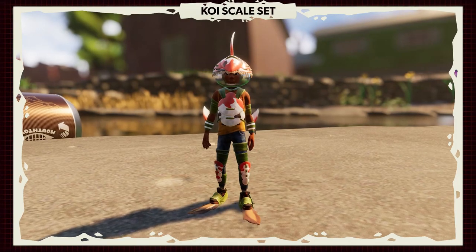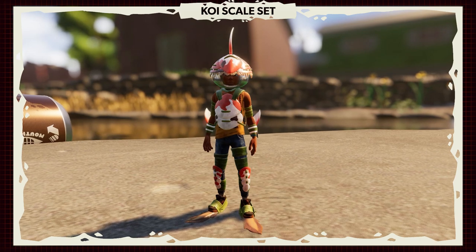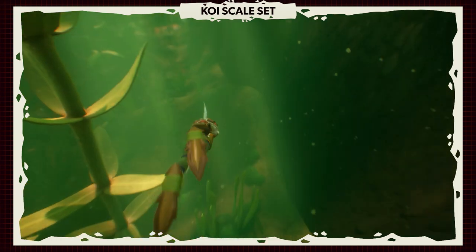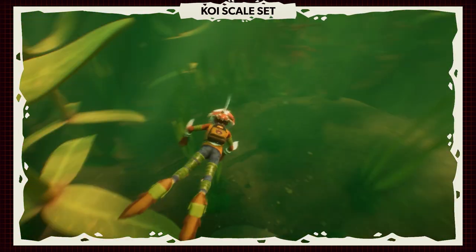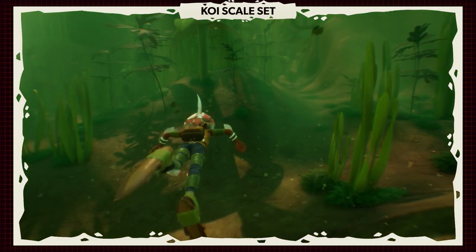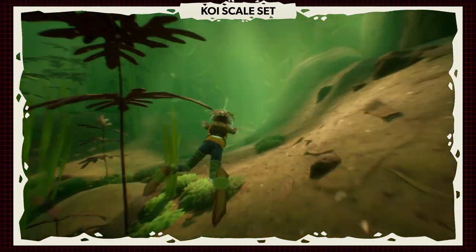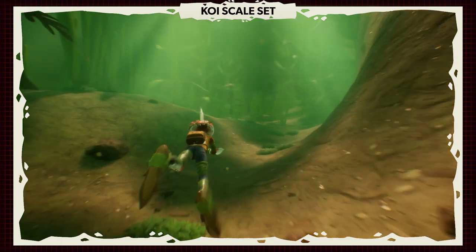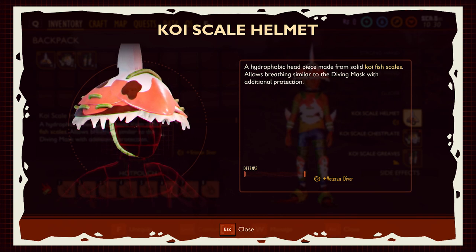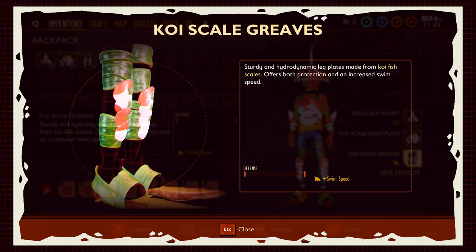First, I want to point out this armor I'm wearing. This is the Koi Scale set — brand new armor in the game, clearly designed for swimming. You may be asking why I have a swimming set on. Because the next update is going to be all about the pond. We knew bees were coming, but now we can pretty much confirm that a pond update is coming.